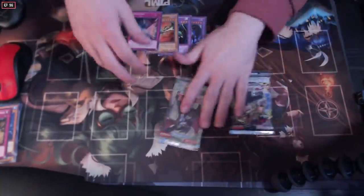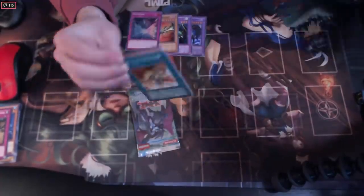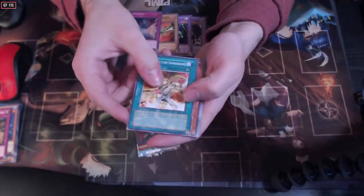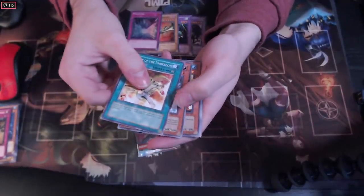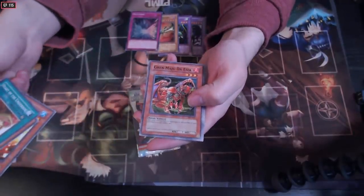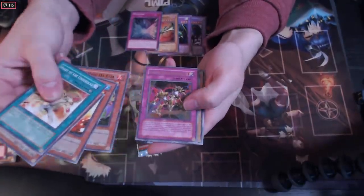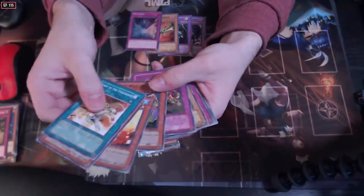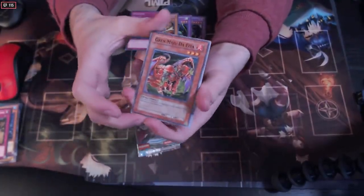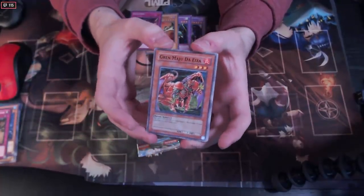Alright, Power of the Duelist and Invasion of Chaos. Can we get the Chaos Emperor Dragon? Just like the progression series - Heart of the Underdog, the balloon lizard, the big fatty. Cannonball Spear Shuusui, oh a Grand Maju Deiztia! A chain disappearance - okay, nevermind, don't get too hyped. But a Grand Maju - how can we complain? That's pretty good! Guys, remember when this was like a three dollar common? Just casually a three dollar common.